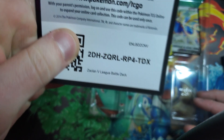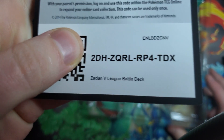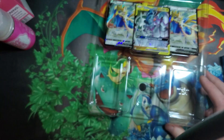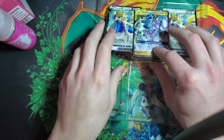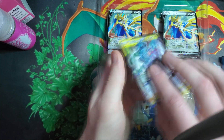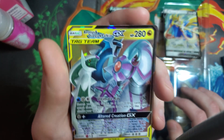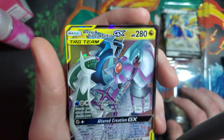Here's a code card — if you want to use this deck in an online game, there you go. Now we have the big boy, kind of a controversial card: the ADP GX.